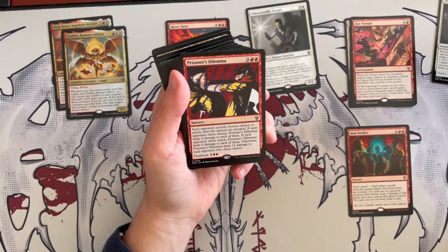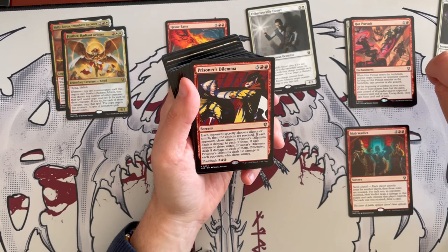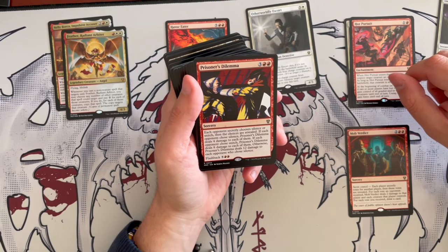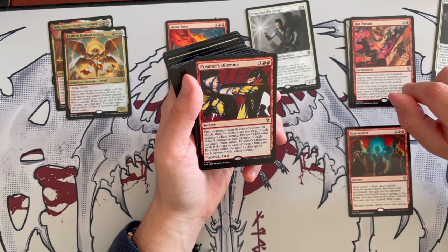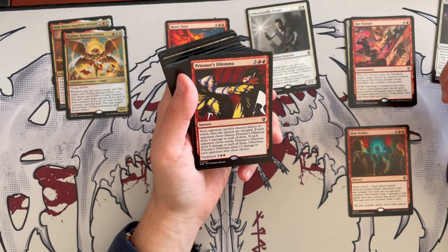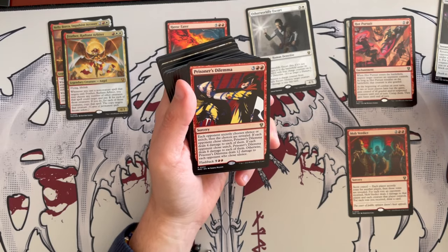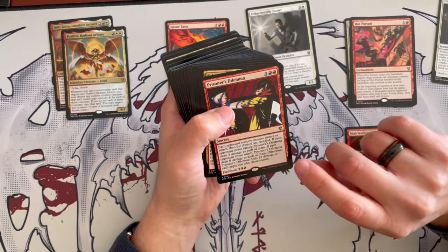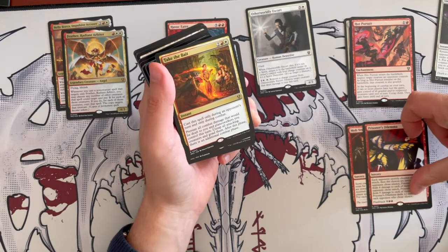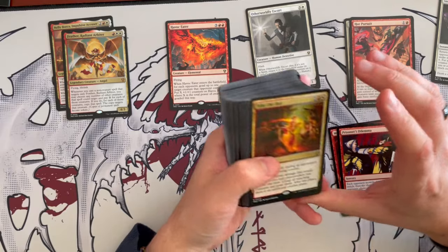This is an experiment in psychology. It costs 5, it's a red sorcery. Each opponent secretly chooses silence or snitch, then their choices are revealed. If each opponent chooses silence, it deals 4 damage to each of them. If each opponent chooses snitch, it deals 8 damage to them. Otherwise, it deals 12 damage to each opponent who chose silence. These two cards are not very synergistic with the main goad theme of the deck, so if you want to be more aggressive you can remove them, but they're fun.